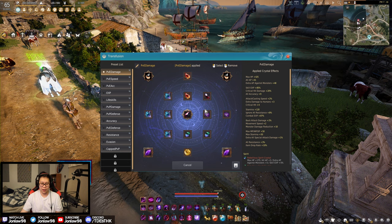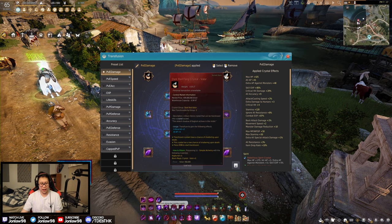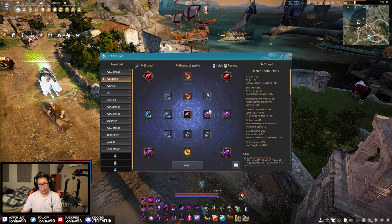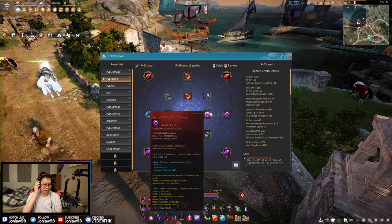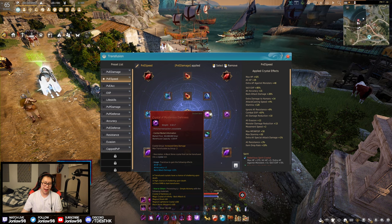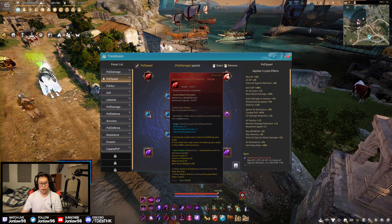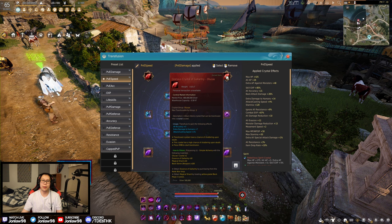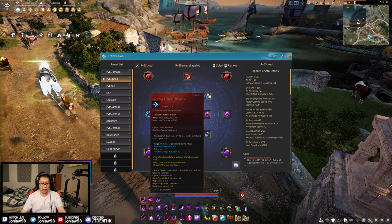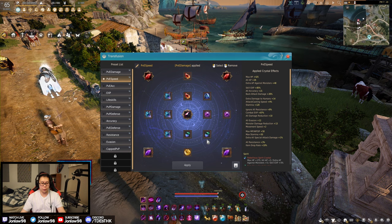This is the PVE speed build. Basically we're trading off a little bit of AP to get extra attack and casting speed. I occasionally use this one for Land of the Morning Light bossing — sometimes back attack is a little better, and I do value the attack and cast speed because time matters when you're doing those bosses. There's also a little bit of extra evasion and damage reduction, so it does help with the bossing side of things.